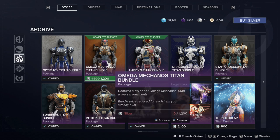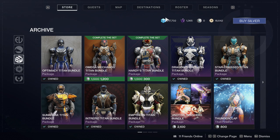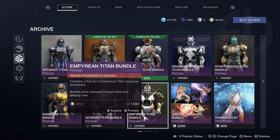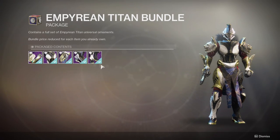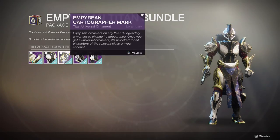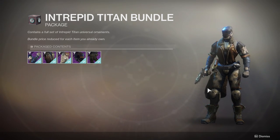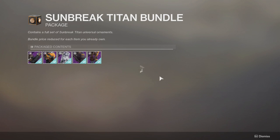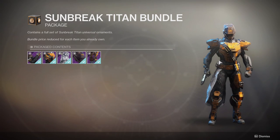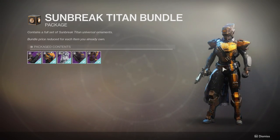So for Titans — the Empyrean Titan bundle is probably the worst. The arms are atrocious; they clip on really hard and get in the way. The boots are okay, the helmet I don't really like anymore, the mark is cool, and the chest piece is the one I use the most. The Intrepid Titan set is really cool if you're going for a non-armored look, especially paired with last season's pass armor. I usually just use the chest piece and legs — the arms look super small and the helmet and mark I just don't like.